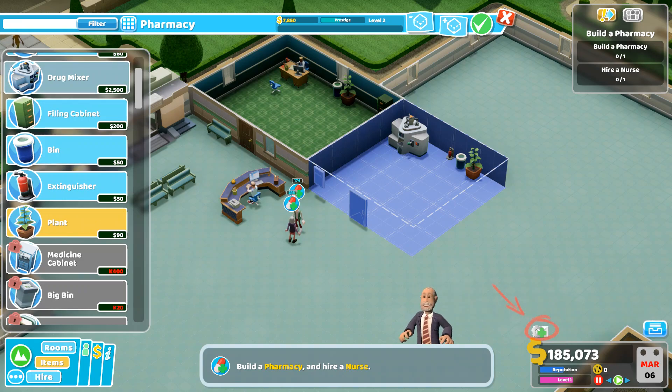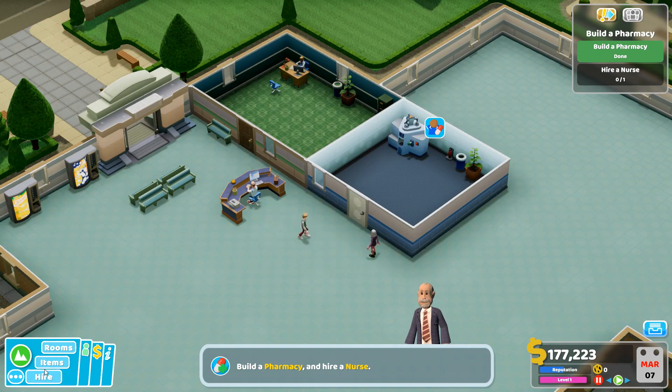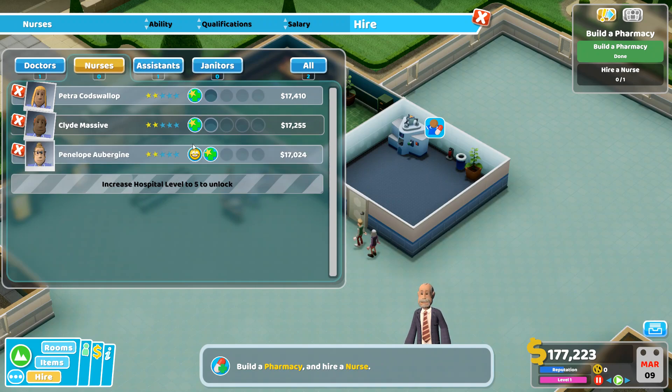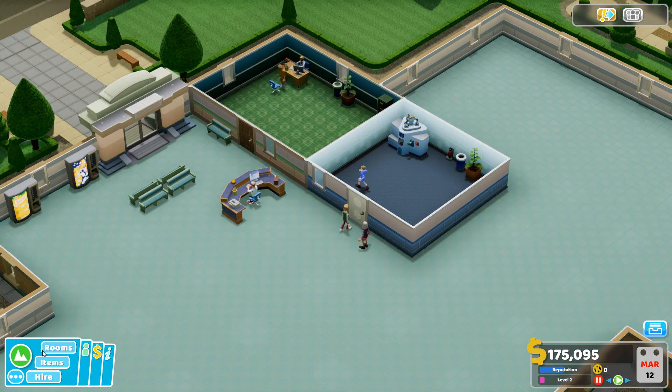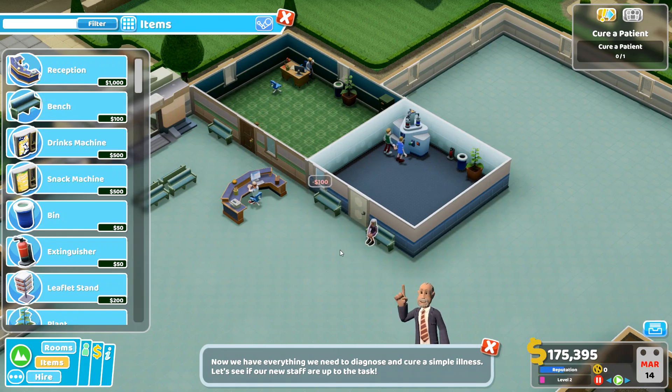I wasn't really paying attention — I don't know if we hit the required stuff or not. How do we finish that room? Oh, checkmark, I bet. So now we're going to have to hire a nurse. Nurse with treatments. They're all the same stars. Our cheapest nurse has two skills, so that's nice. Now they're queued up, so we'll probably want to put a bench over here too. And she immediately sat on it, so that's cool.